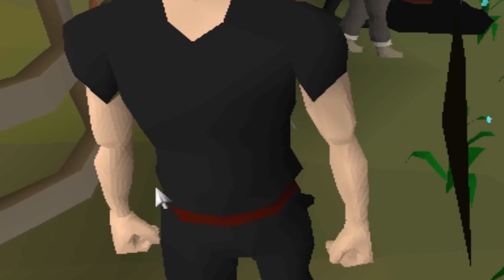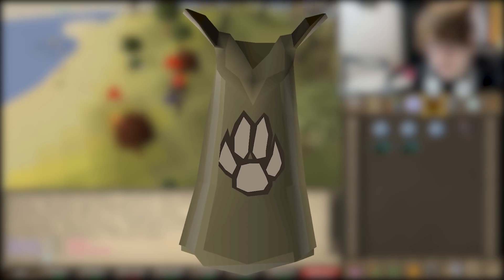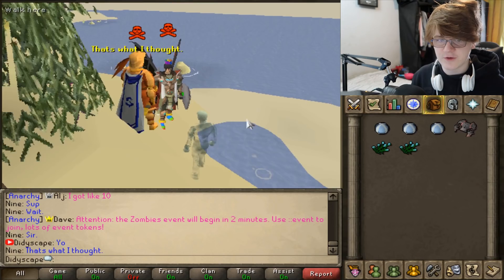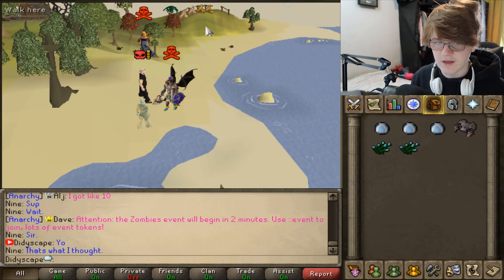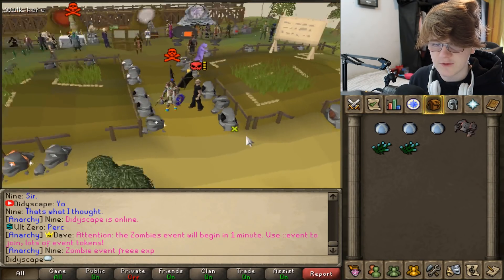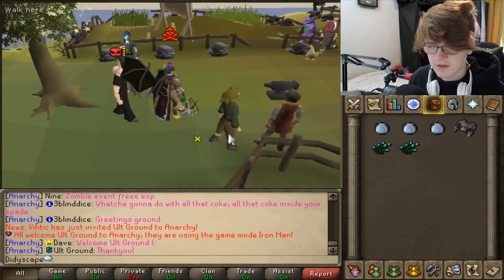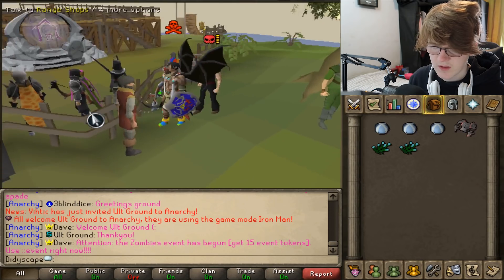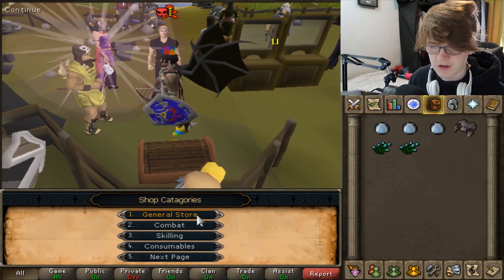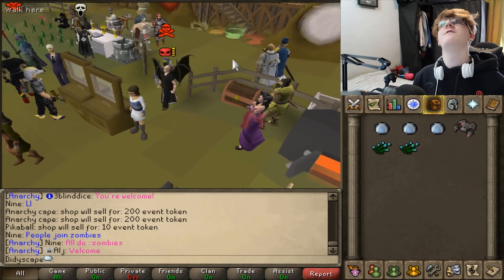There's an ecto token store where you can buy a bunch of things, flax and a spinning wheel — I'm guessing these are here for iron men. There's also a skilling area with hunter, woodcutting, and fishing, plus a ghost banker that's a closer bank. You've got farming patches, ores to mine, gem rocks, a stove, the estate agent NPC, a loyalty token store, a potion mixer that decants your potions, a furnace and anvil, the main general store, and an event shop where you can buy stuff with event tokens.